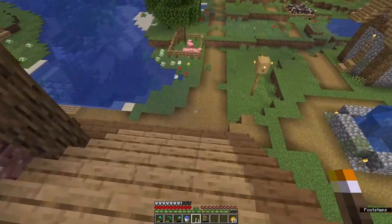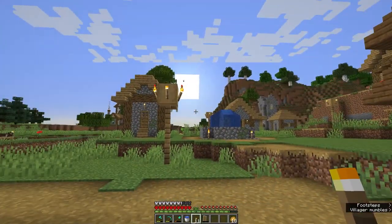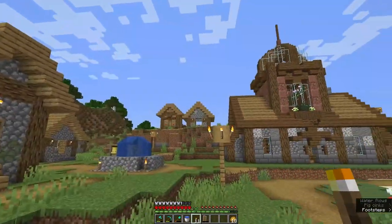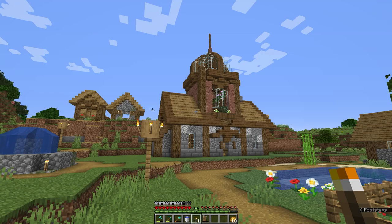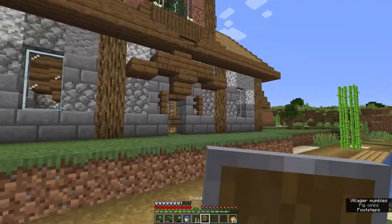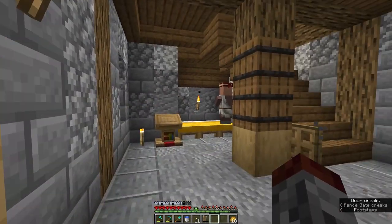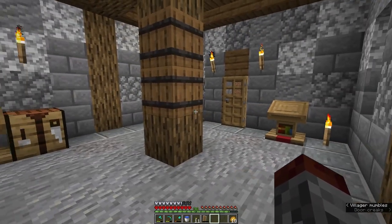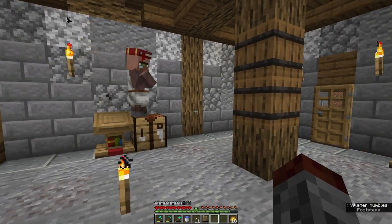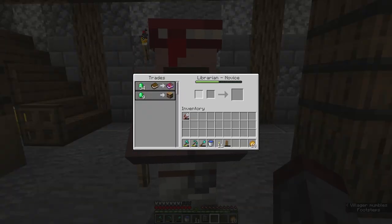We're going to be making a cool enchanting place and we've had some strange things happen here. I really love this build — I'm really happy with it, I think it looks pretty cool. We have three librarian trading peeps in here currently. Originally we had silk touch, fortune three, and efficiency five — that was really awesome. Well, currently we have efficiency four.